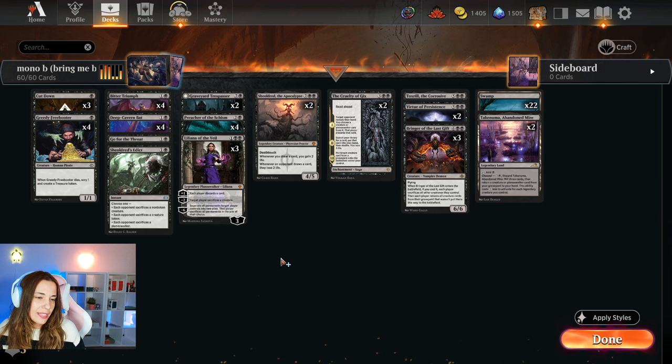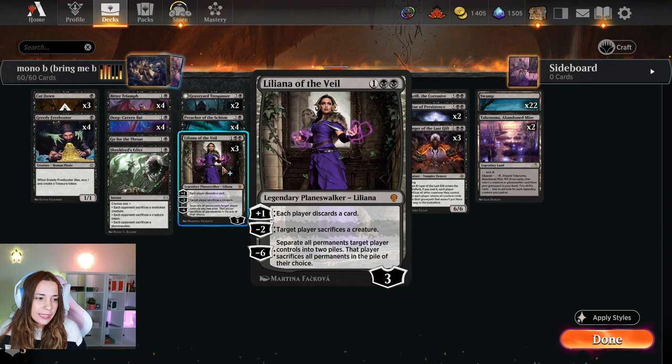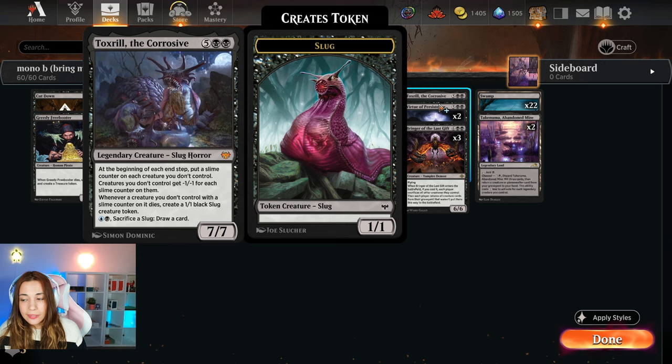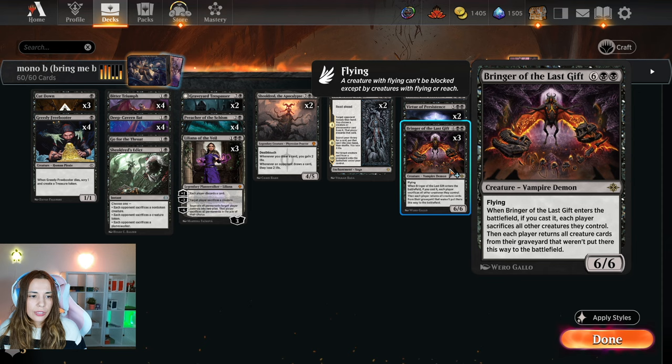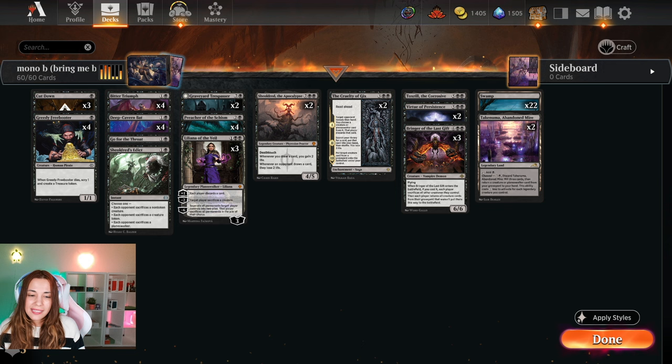We have four Preacher of the Seism. This card is amazing because it's going to draw your cards, which is really important. We have three Lilianas. Lily minus is amazing, Lily plus is also really good. You can discard things like Bringer if you don't have enough mana, if it's too early in the game — Tox Trill as well — because then we can bring them back. We have two Shillies, we have two Cruelty of Gix. One important thing: if you bring the Cruelty of Gix Bringer, since you didn't cast it, it doesn't get the effect, but it's still a 6/6 Flyer, which is going to be difficult to deal with if they don't have removal. Worst case scenario, it's a 6/6 Flyer — it ain't No'Ura Traxa, but it's still cute.